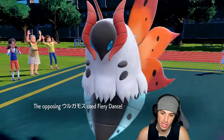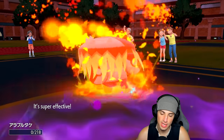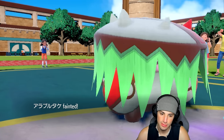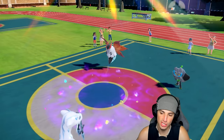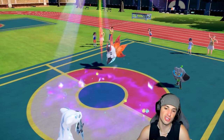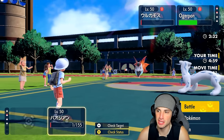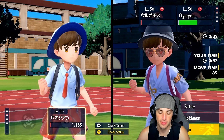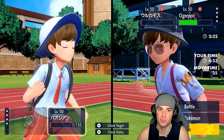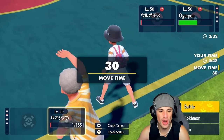Did I really just do that? I forgot about the terrain — Sucker Punch doesn't work in Grassy Terrain. I should have gone for Icicle Crash into Ogre Pond, because then the terrain ends and I could Sucker Punch away. I hate this game — how did I forget about terrain? What a blunder by me. You guys are probably yelling at your screens: 'Jeans, the terrain's there!'